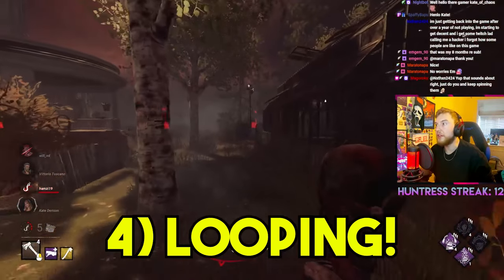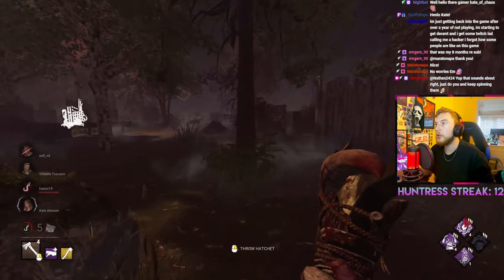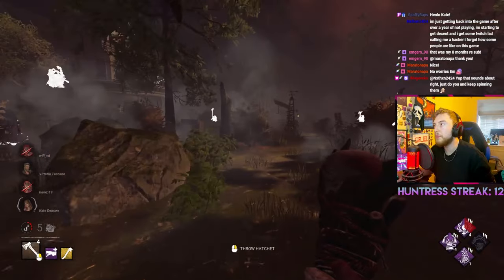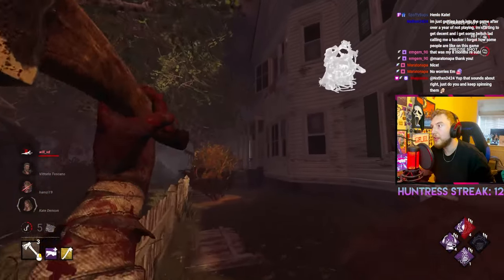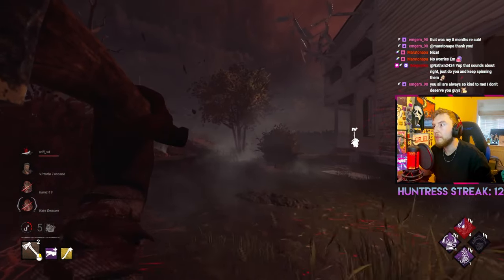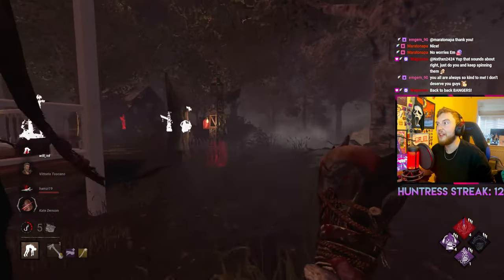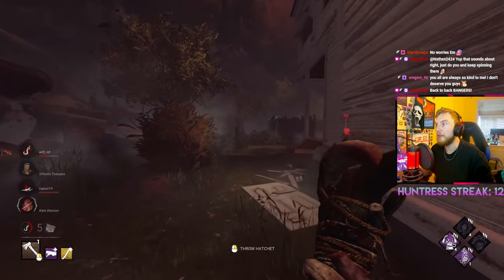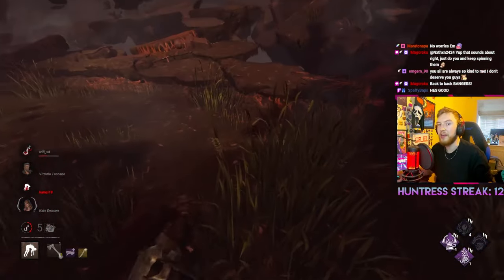The fourth topic is looping. Because Huntress can throw hatchets, you're able to throw over pallets and certain tiles, meaning you don't need to respect pallets as much. For loops you can't throw over, it's sometimes better to just eat the pallet stun and break it afterwards, saving time later. Competent survivors will fake dropping the pallet to make you wind up your hatchet and gain distance, which is a good reason to M1 instead. When holding a hatchet, your movement speed slows down, and it takes three seconds of holding before you hear the ring sound effect indicating maximum throw speed — crucial for cross-map throws.